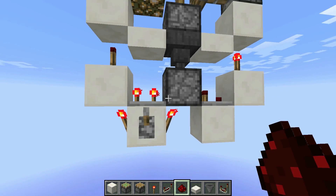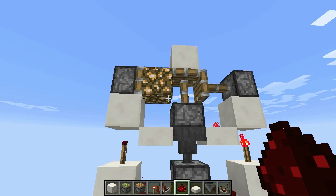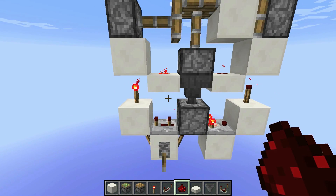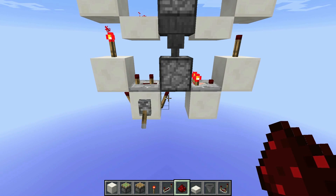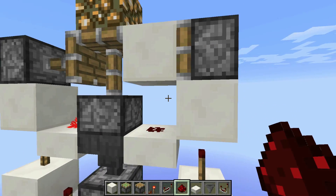So obviously these torches are really the inputs — this lever isn't powering anything besides the torches. So if I were to flick that on, what happens first is this torch turns off, which allows the item from this hopper to go back into the dropper.